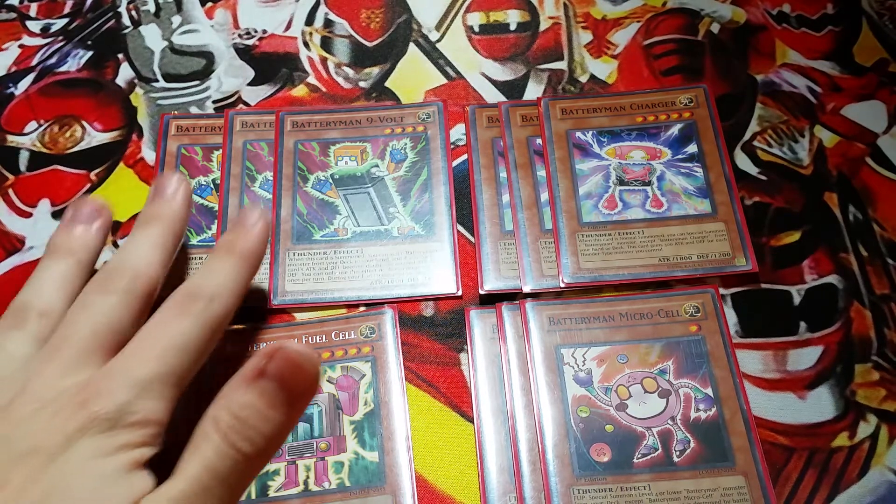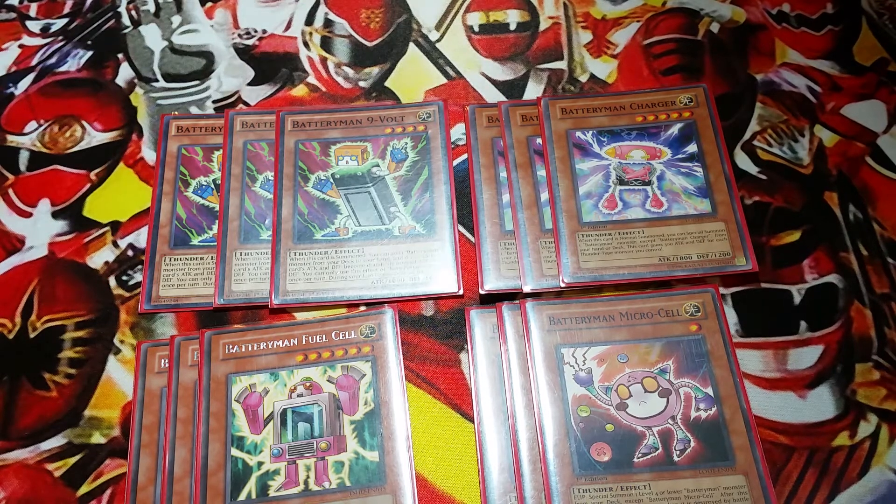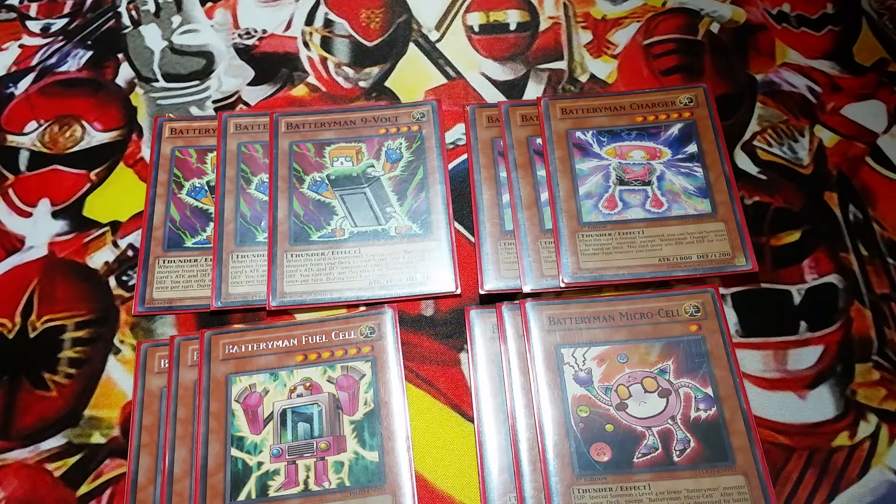Nine Volt, whenever he's summoned — normal or special — you can add a Battery Man from your deck to your hand, so he's basically a Stratus for the deck. He becomes 2,000 Attack and Defense, and then gets destroyed during your end phase, though there are ways to play around that. Charger, whenever he's normal summoned, you can special another Battery Man from your deck except another copy of himself, and he gains 300 attack for each Battery Man on the field. So including himself, he's already 2,100, which is pretty great.